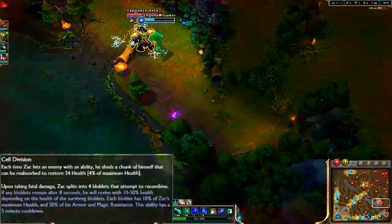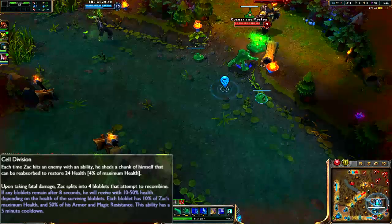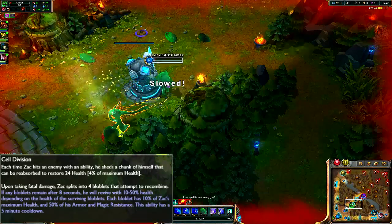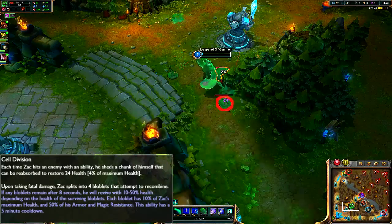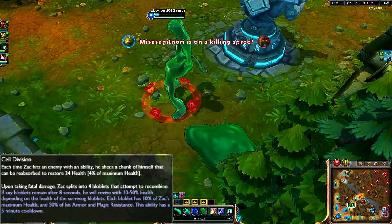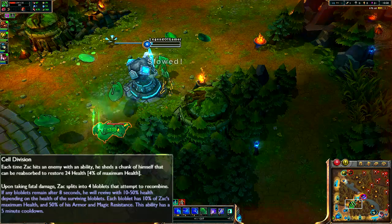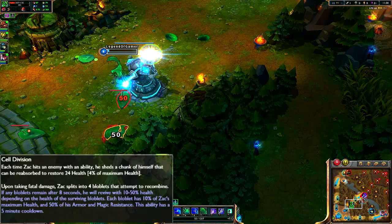Zac's passive is Cell Division. Each time Zac hits an enemy with an ability, he sheds a chunk of himself that can be reabsorbed to restore 24 health, which is 4% of maximum health. Upon taking fatal damage, Zac splits into 4 Bloblets that attempt to recombine. If any Bloblets remain after 8 seconds, he revives with 10–50% health depending on the health of the surviving Bloblets. You may not notice the passive right away, but as you start hitting things, pieces fall off and you can collect them to get health back — which is why Warmog's is so important.